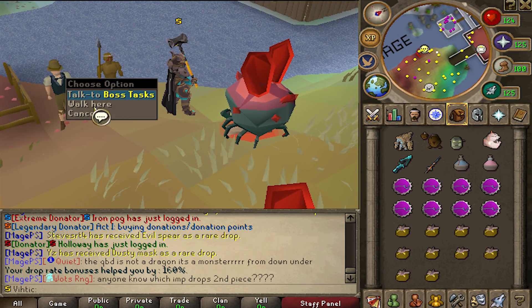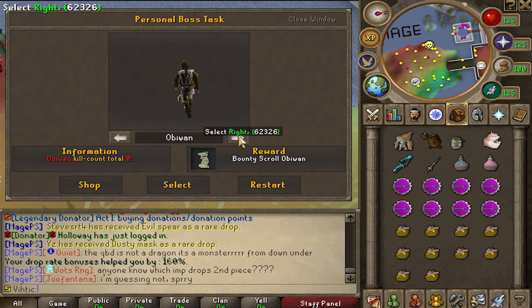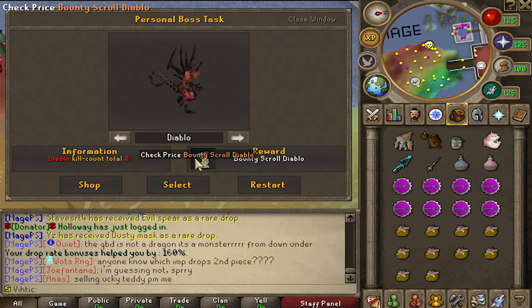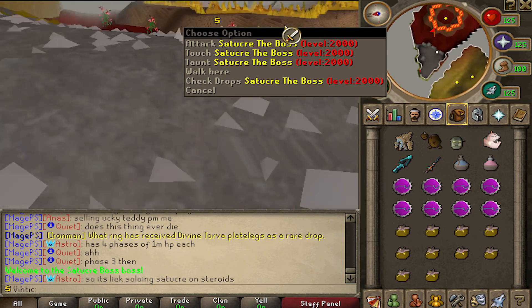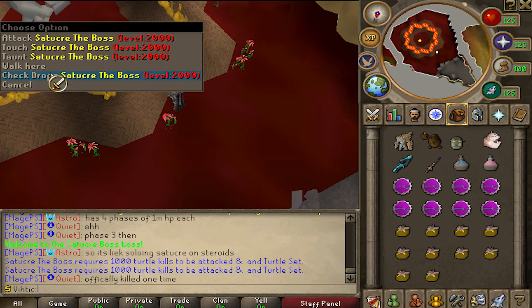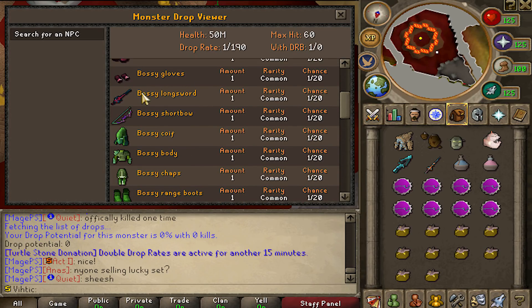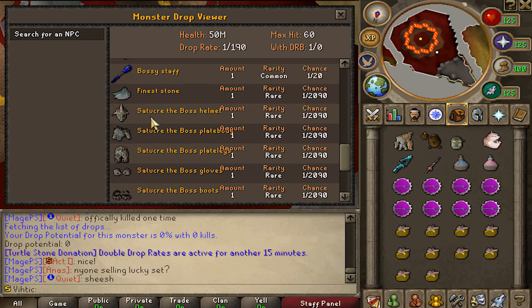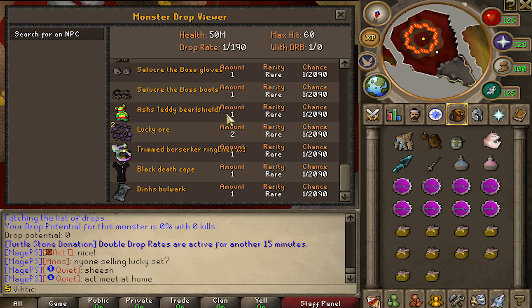This guy right here, we'll call him Jimmy — he is your boss task boy. This is a really cool system. There's a bunch of different high level bosses on here, and once you kill 500 of them you're actually going to get a bounty scroll for that specific boss, which is a guaranteed rare drop. For example, you got the Satu Kray bot over here. You can check his drops with a right click — 1 out of 20 only. He's got some pretty common drops, and then he's got the big boy drops: Satu Kray armor and a teddy bear shield.